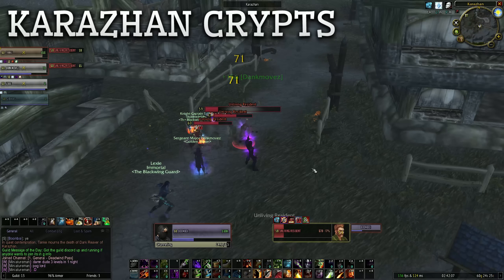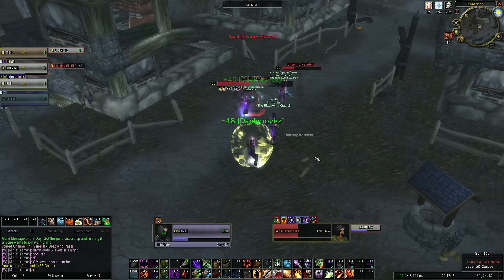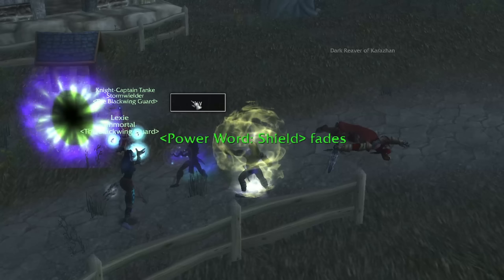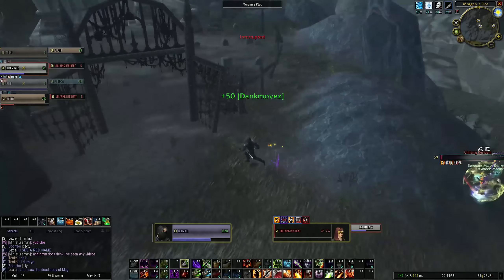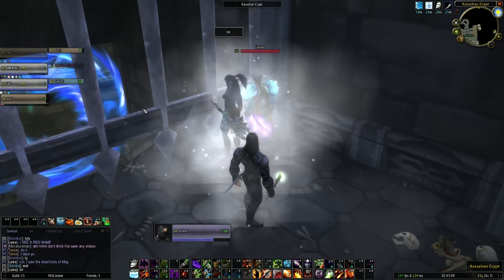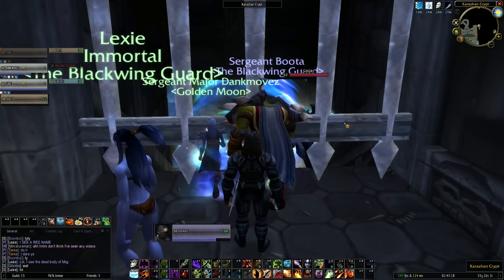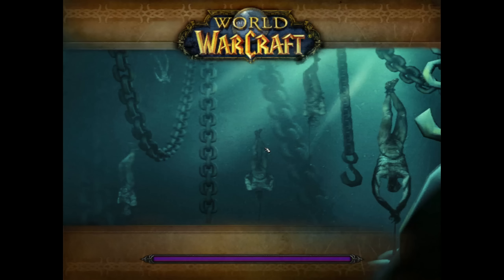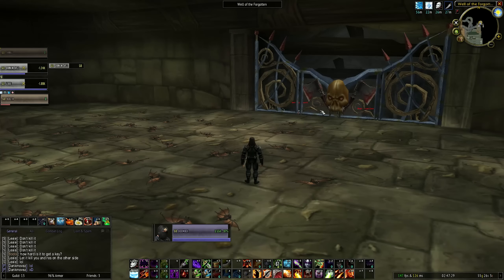We are getting ready to do Karazhan Crypts, a custom dungeon on Turtle WoW. This is a max level custom dungeon — I've never even seen it done or seen anyone advertising for it, and we already have a full group. Doing the ritual of summoning — it actually was bugged so I had to log out so it would work again. Going on the left-hand side of the Karazhan raid, there's the meeting stone for Karazhan Crypts. I've been waiting for this for a while. The loading screen alone is amazing — we are in the Well of the Forgotten.